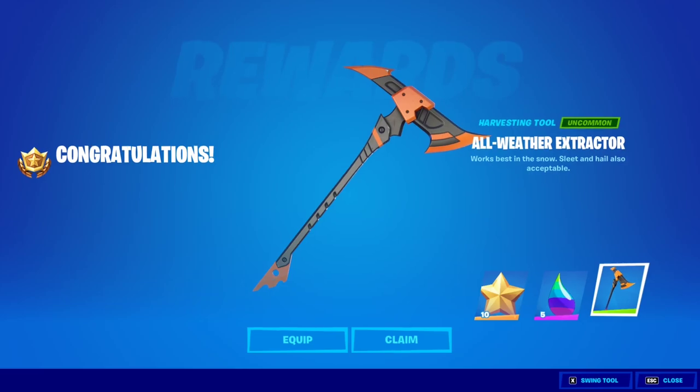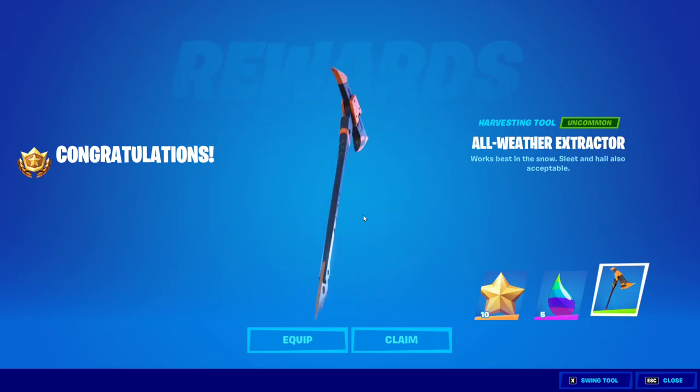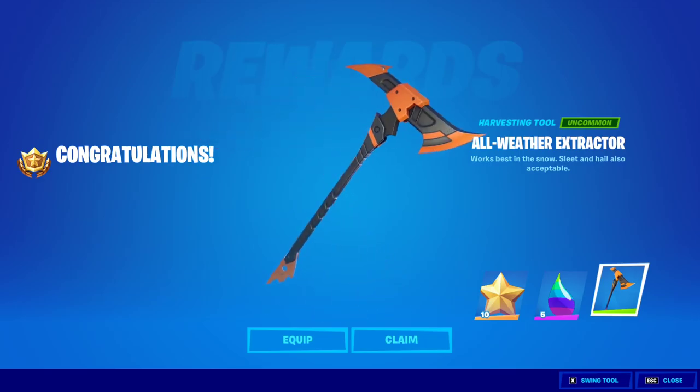Hello everybody and welcome to the channel. In this video I'm going to show you how to unlock this free all-weather extractor pickaxe. You get this pickaxe for free just by doing the five stages of Ariana Grande's punch card. I'm just going to show you how to do that. Here we go.